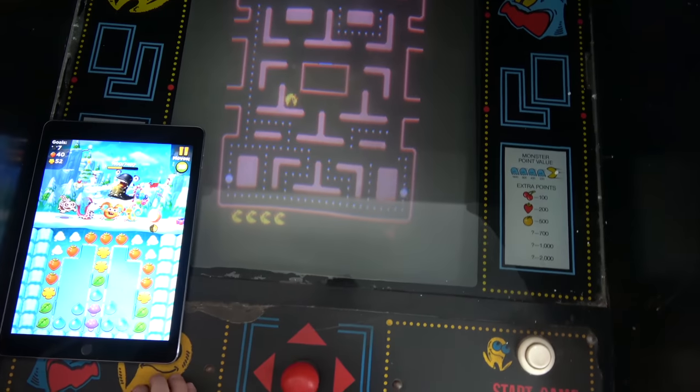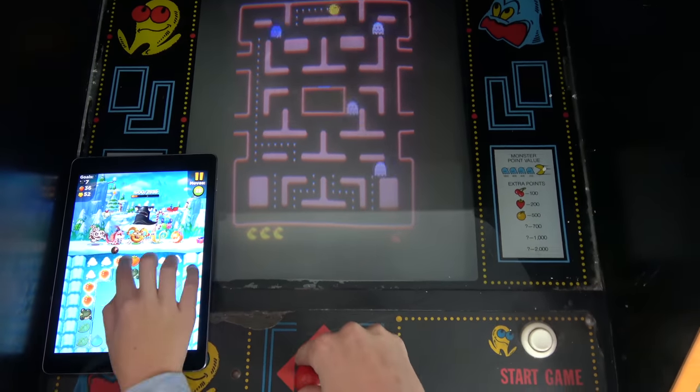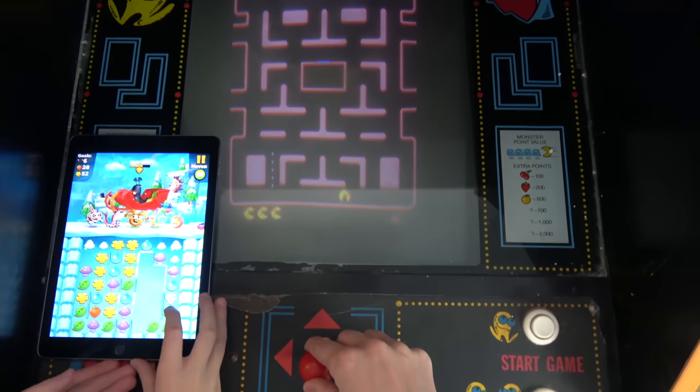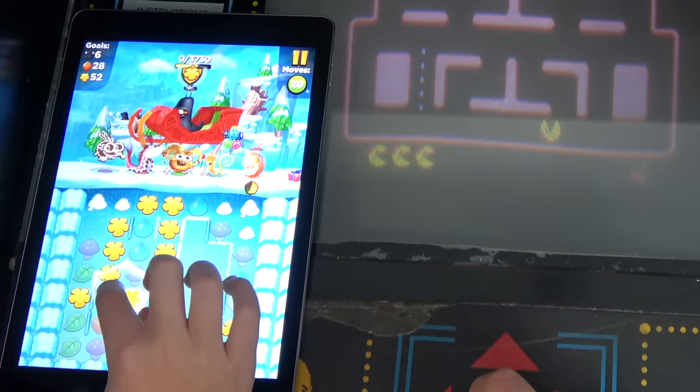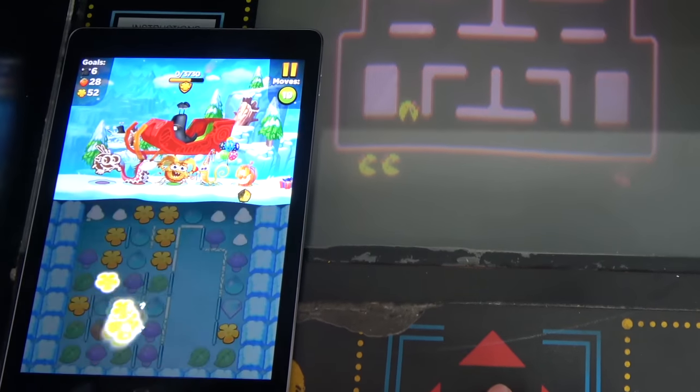I just gotta go, Skye. It's tricky. There we go. It got me cornered. How are you doing, buddy? Oh, he has a shield. It's the only thing I can do. I passed away.